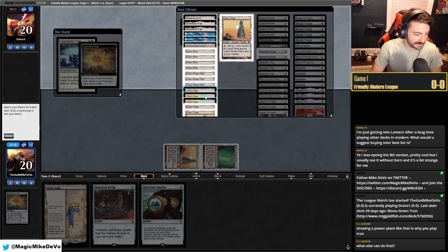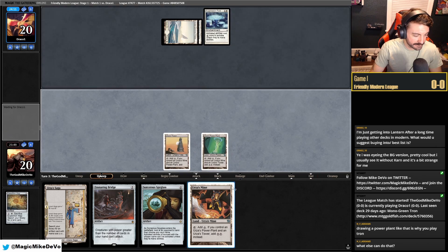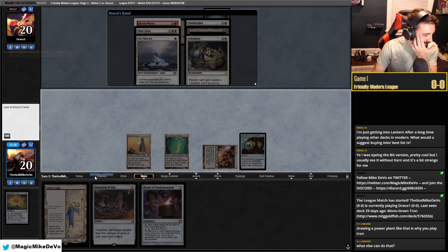Double Planes. Suppression Field — jeez. We have to activate in response, or it would cost two more and we'd be screwed. Hextus is not a sick draw. Let's see what they have — oh my god. That just shuts off our Urza's Saga. It's a Solemnity combo deck?